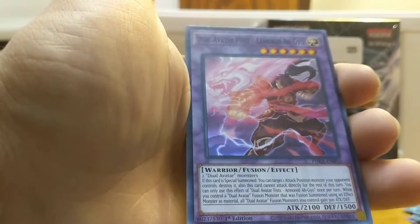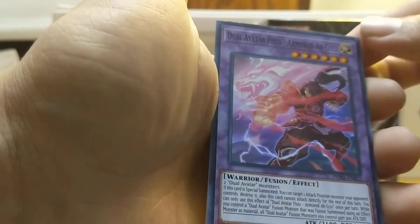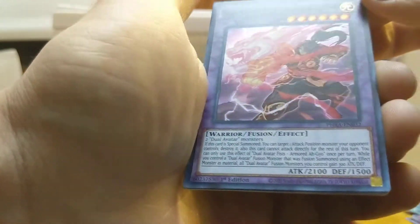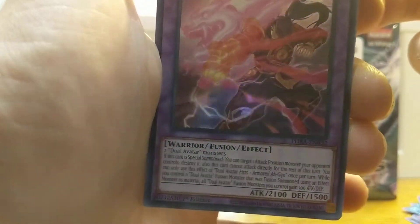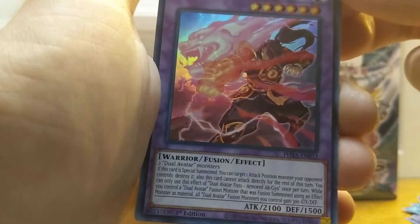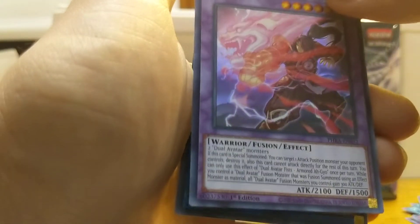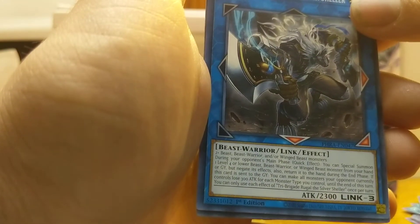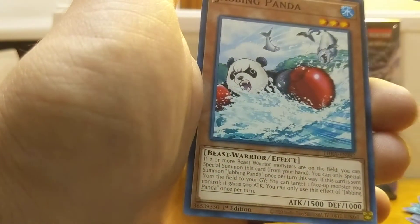Mutant Cry — more Mutant cards. Oh my god, what the heck, a fusion monster! Dual Avatar Fist Armored Agil — probably saying that wrong — it's a pretty dope fusion card. It's got a big old dragon there, I wonder what he does. I'll read it later. Tri Brigade Rugel the Silver Sheller Blink — that's the first link card I've gotten.